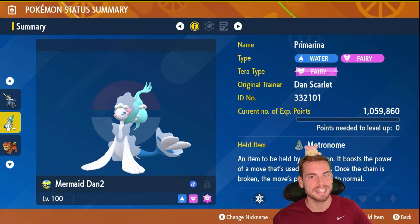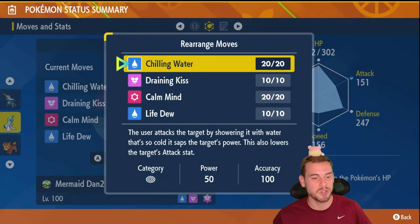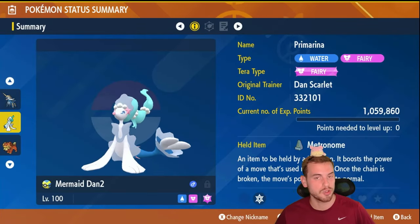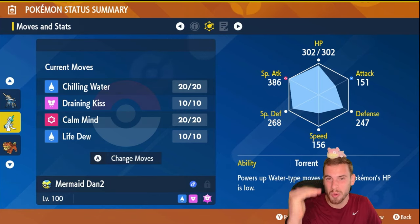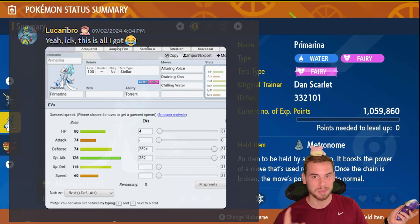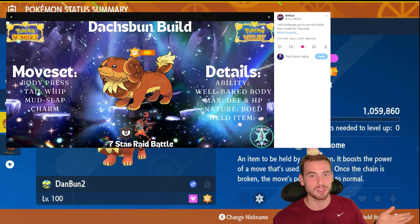Next up is our lone Fairy Tera Pokemon on the list — Fairy Tera Primarina. It's a mixed support and attack Pokemon. It has Life Dew to help heal our teammates, but with Draining Kiss and the Metronome held item, we can do really solid damage. Remember, Darkest Lariat ignores our stat changes, but we can use Chilling Water to weaken it. Thanks to Mega Lucarabro from my Discord server for inspiring this build, and shoutout to DMGod on Twitter for sharing this build with me — go check them out and drop a follow.